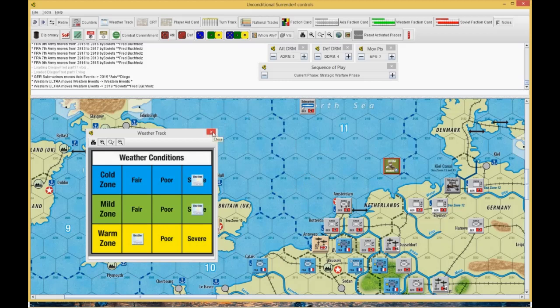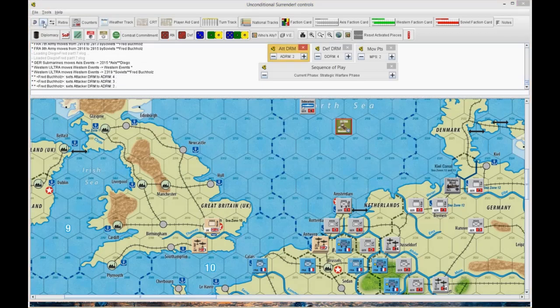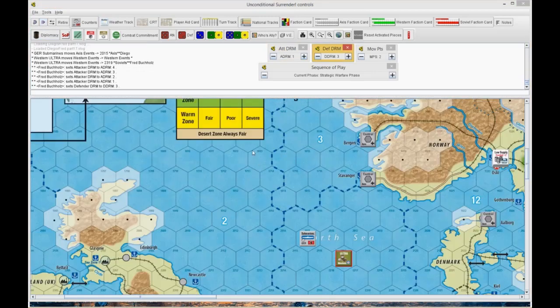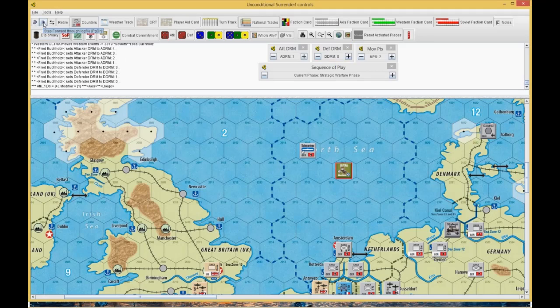Right now we don't have anything going on in the warm zone. This is the Strategic Warfare phase. He was set to a 1, but he didn't have an airplane in Stavanger — he should have been at 0. His roll was 4 plus 1, halved to 2.5, becomes a 3. I rolled a 6, halved to 3. So the result's the same. Submarines are coming back in 6 turns, and I rolled a 2 for my ultra — comes back in 2 turns. Get those up on the turn track.